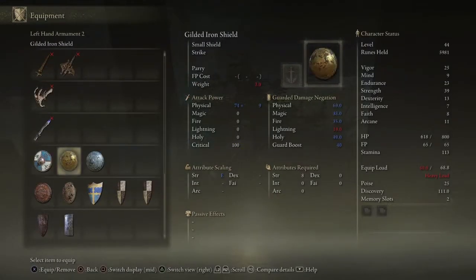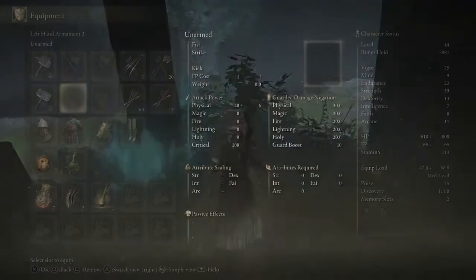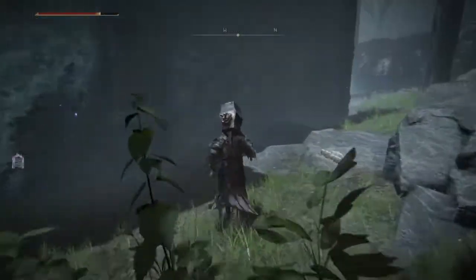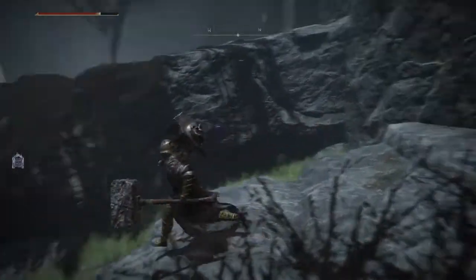There's a small shield here - 68 physical, 49 magic, weak to fire, weak to lightning, weak to holy. Not a great shield. It has no skill attached to it - small metal round shield, heavier than a wooden shield but boasts higher damage negation. The ice crest originates from a carrion princess - though the effect is slight, it boosts magic damage negation and resistance to frost.